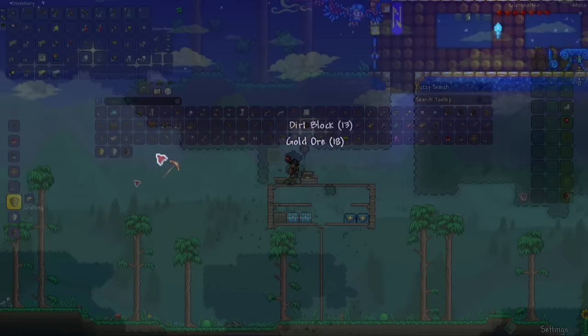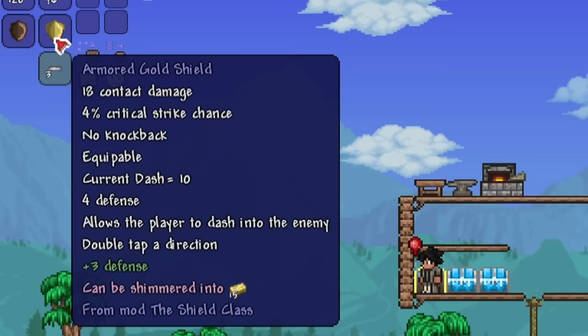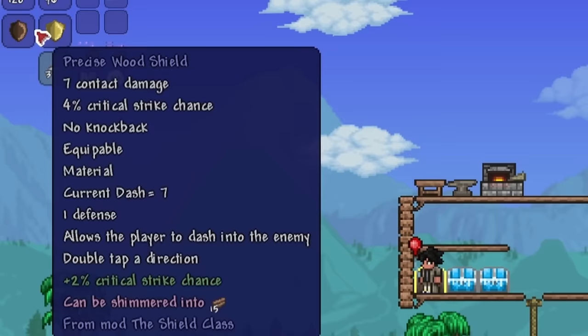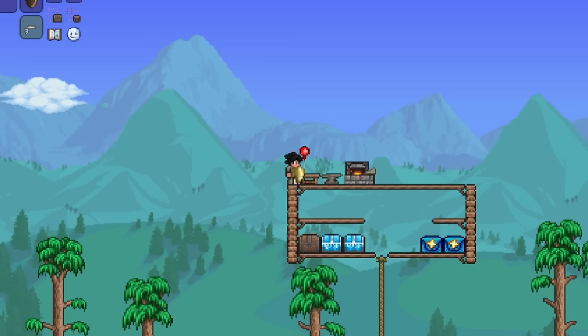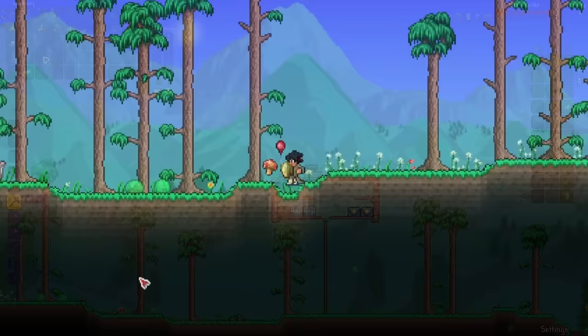Let's first craft the amethyst hook, and then the gold shield. It has the Armored prefix! This shield has 18 damage compared to 7 — a huge improvement. Same critical strike chance, but the dash increased by 3. Let's test out the dash of the wood shield first — it goes right up to the furnace. Then with the gold shield — okay, not bad. Might as well craft the silver pickaxe to increase mining speed. Oh yeah, that's a lot more damage.